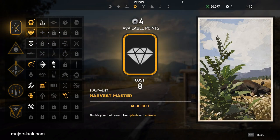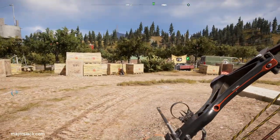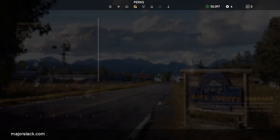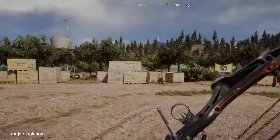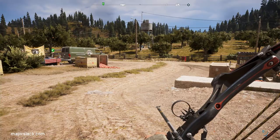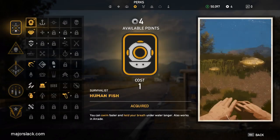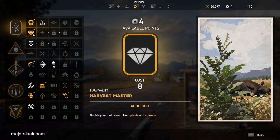Let's go through them one by one. Harvest Master: double your loot reward with plants and animals. Without any perks you get one skin per animal, but with Harvest Master you get two. On top of that, if you kill an animal with a melee weapon or compound bow, you double your loot again — it stacks. So with Harvest Master plus a bow kill, you get four animal skins per kill.